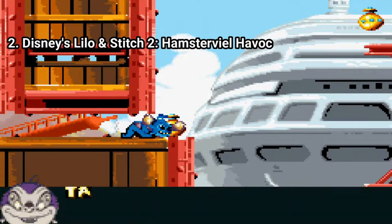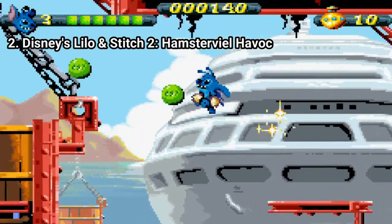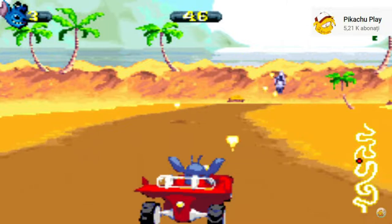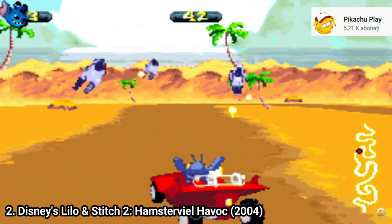Lilo and Stitch 2: Hamsterveil Havoc has the same game formula but brought some improvements, like now you can double jump and you get more weapon power-ups. The space shooter parts were replaced by jeep levels that work in a similar fashion.